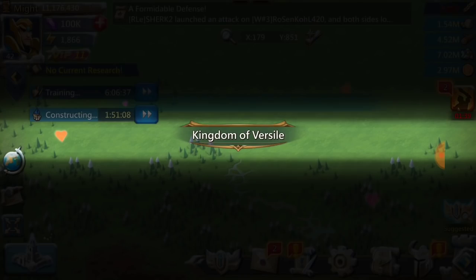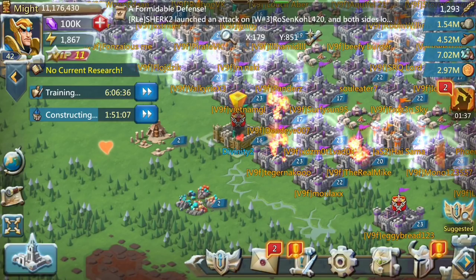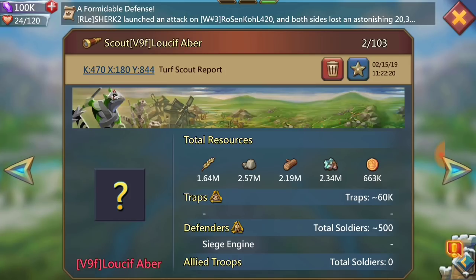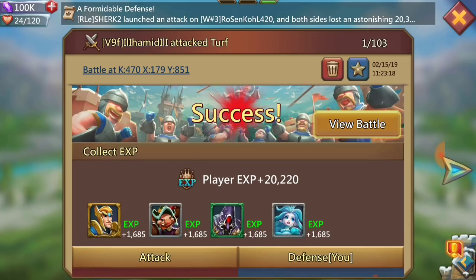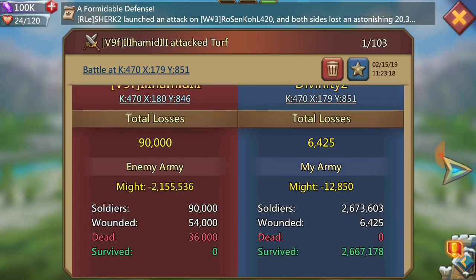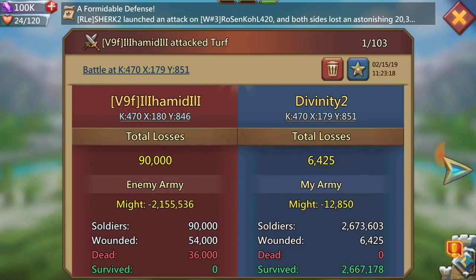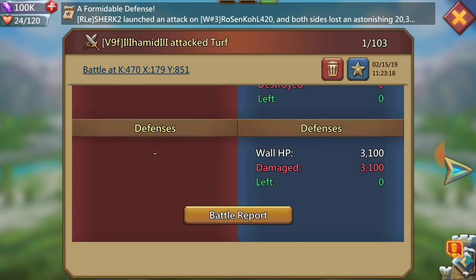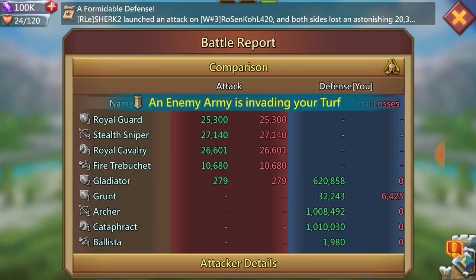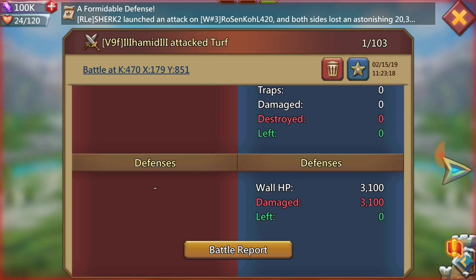That was a pretty easy attack from him. He was sending some basic tier three at me. Here's the report — he sent 90,000 at me and ended up losing 36,000. He sent mostly tier three with a little bit of tier two. Most of these attacks when people send are all mixed — they don't know what a blast is or how to properly set things up.